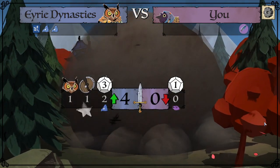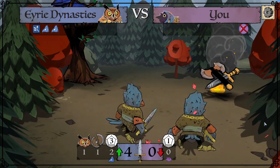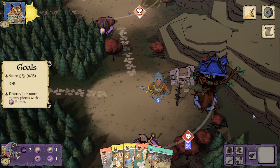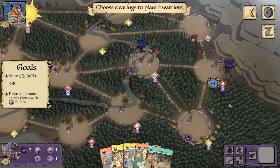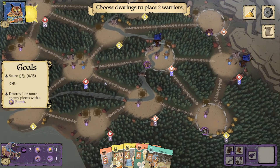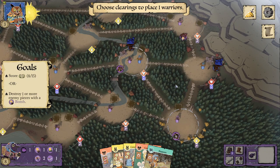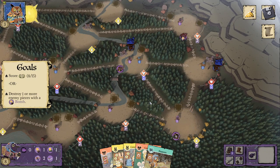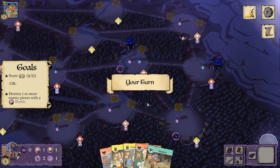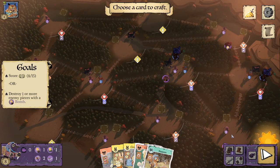Defenseless — goodbye token. Oh, and it was the raid. Eerie turn. We only have two warriors left in the supply — we're limited to 15 — so we're only going to get warriors in two of these clearings. We'll do here and here. Protect that extortion, why not.